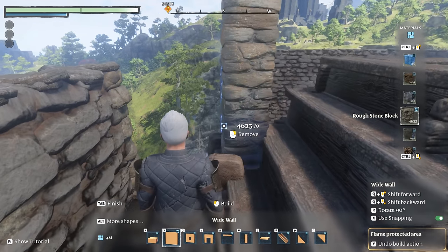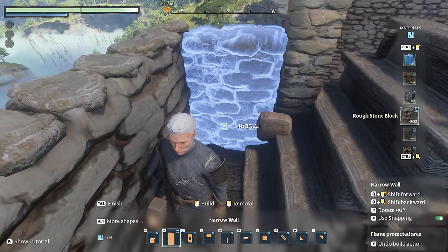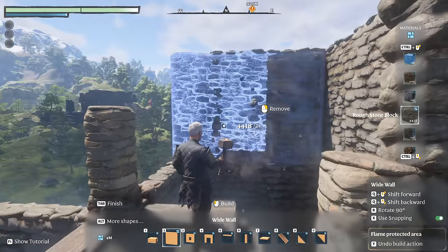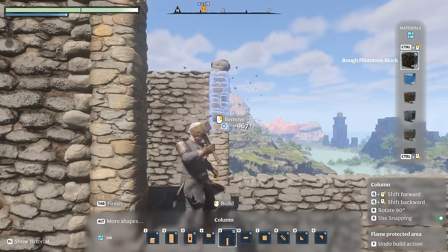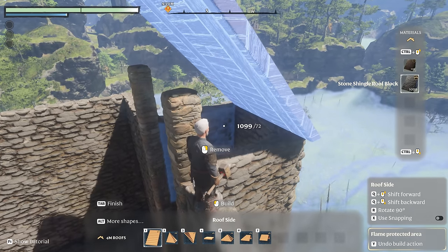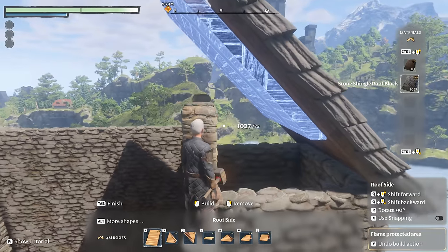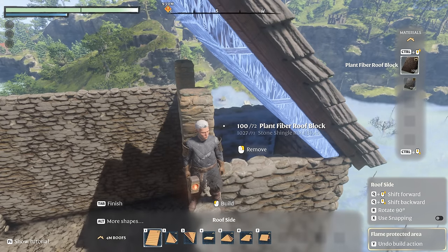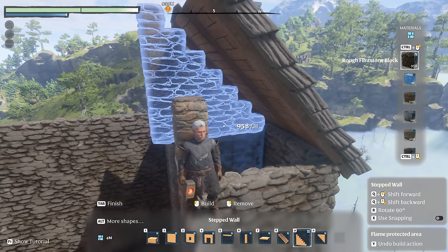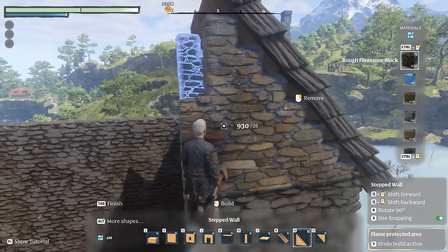I should note at this point: the reason I'm using walls without any windows is that we're going to add them in manually once we've completed the build. With the second level now complete, we can also begin on the third level of the base, again continuing the walls all the way around. While working on this section, we're also going to add in the roof — a sloped stone shingle roof block, just like that. For the sides, add in a rough flintstone block of the stepped wall. This will add some visual difference to the top of the entrance tower and should also match the top of the staircase tower once we get to building that.